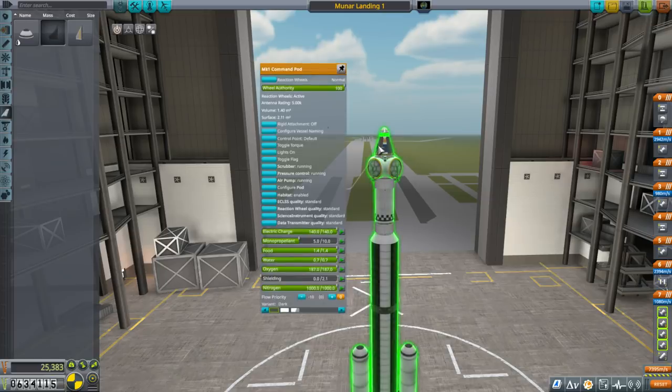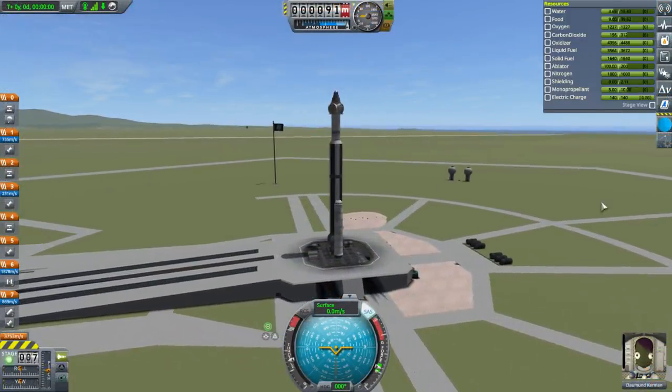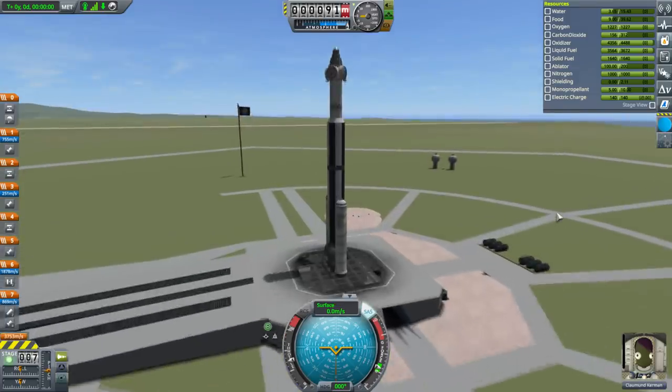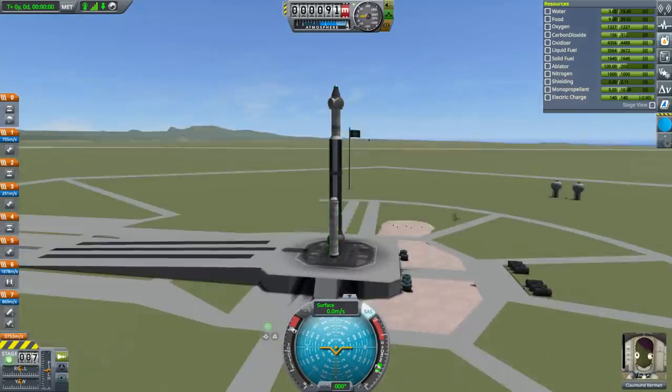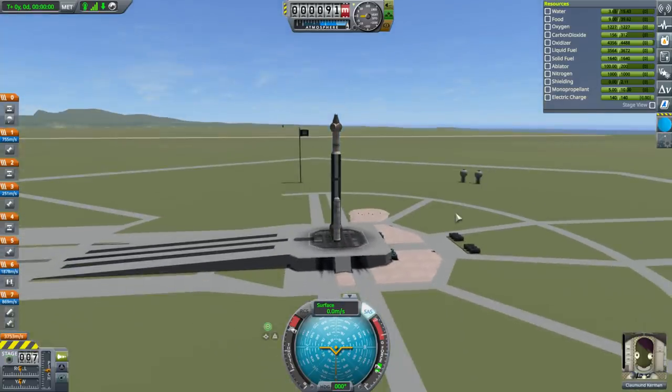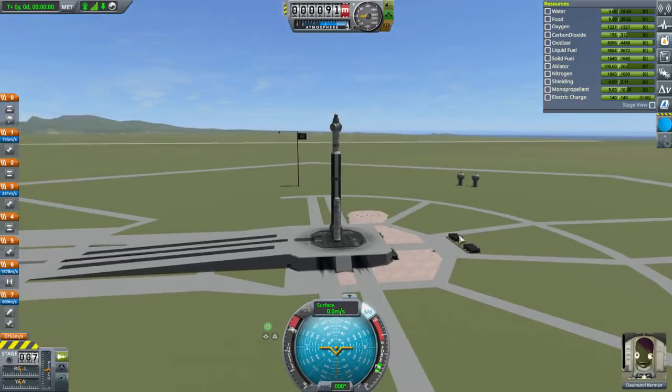Can we auto-strut things yet? I would really like to auto-strut this, but we don't have auto-strutting yet. SAS on — I don't have antennae on here, we're expecting to bring back Klawmon Kerman. It doesn't look wiggly on the launch pad, that's a good sign. We've got a thrust-weight ratio of about 1.71 at sea level. Here we go, launch.